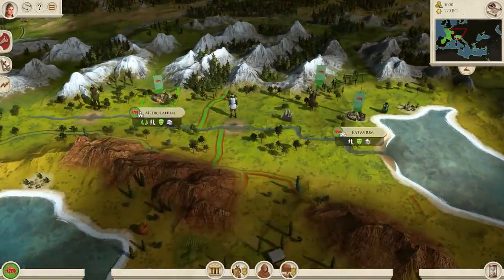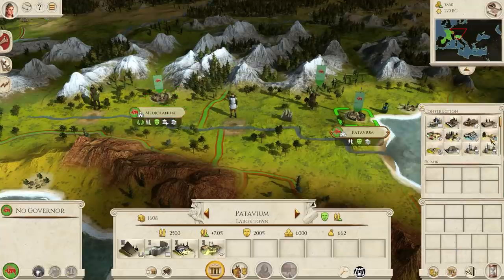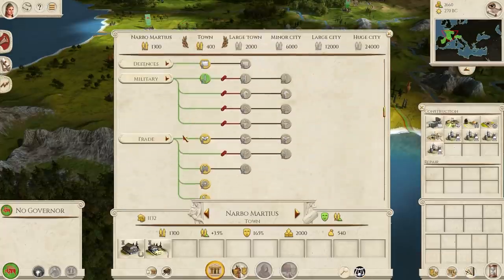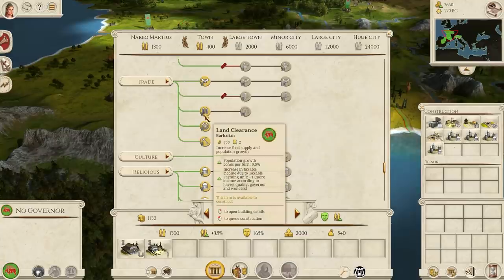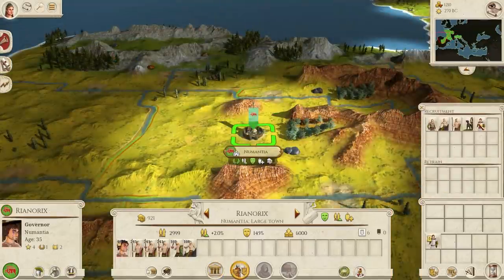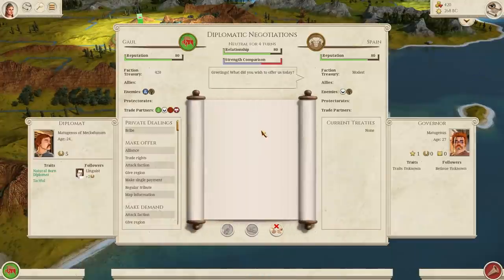My strategy is going to be pretty simple. I'm going to develop Mediolanum and Patavium as purely military provinces and build my main army there, and devote my heartland to building a strong economy that can support my huge armies. The new building browser shows me my options for trade and economic buildings, and I'm going to prioritise the traders' building line, as they offer a pretty good increase in taxable trade income. That's going to leave my heartland quite vulnerable, so I'm training a few diplomats to go out, secure trade deals, and make sure I'm best friends with all my neighbours — all of them, apart from one.